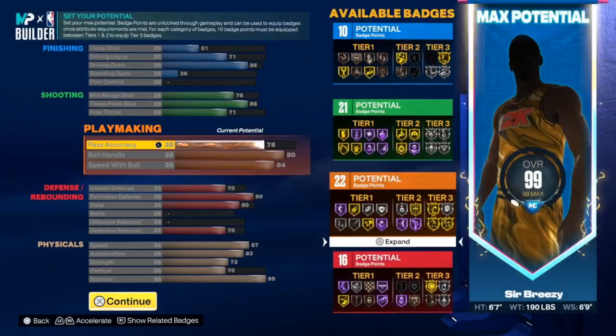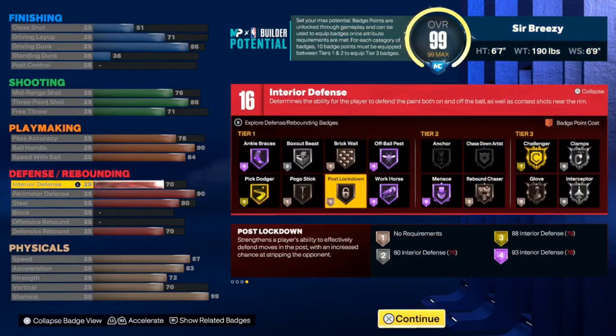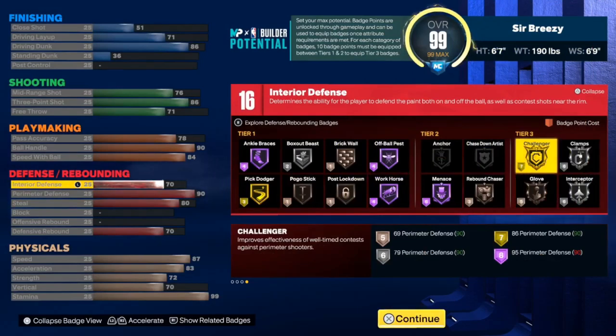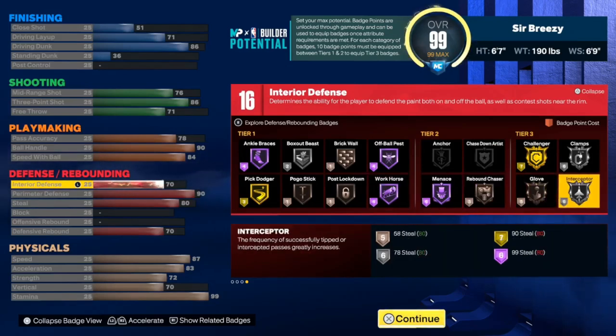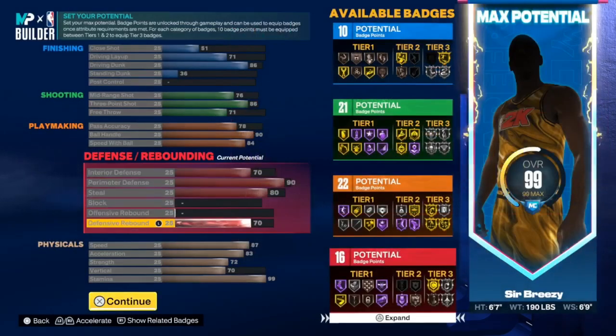For defensive badges I get Pogo Stick gold, Clamp silver, Challenger gold, Menace hall of fame, and Workhorse hall of fame. Workhorse is pretty decent, not gonna lie. This build is nice man, I really like it.